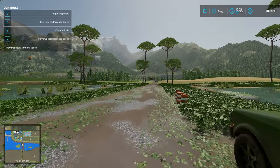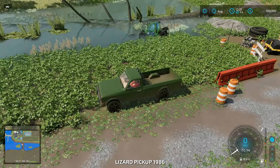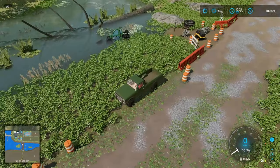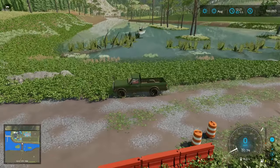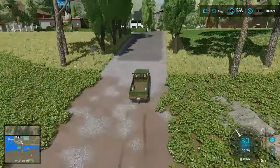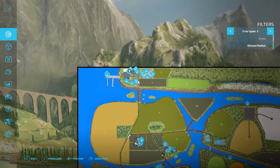Let's hop out and drive over this way — our starting farm is just over yonder. We have a fuel station on our left-hand side. On the right-hand side coming up, we have the animal dealer, animal dealer sell point, and then one of the bulk stations right there. So let's drive over and take a look at that.